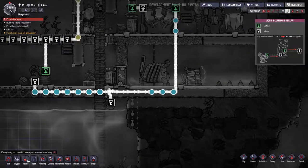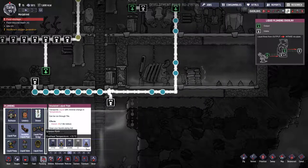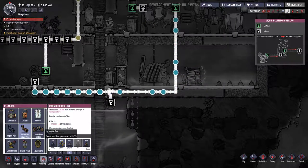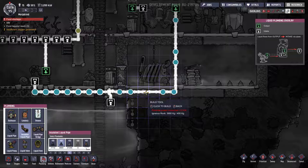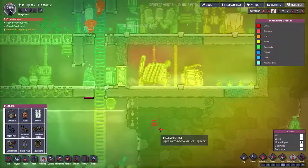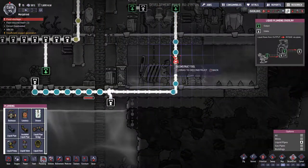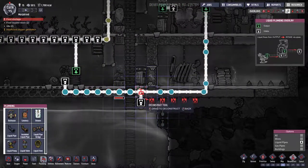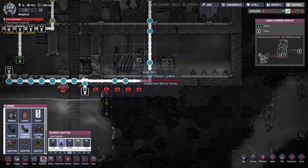I want this pipe to be insulated for some of the ride — from here, insulated with igneous rock. Overheat temperature — granite? Nah, insulated. To get this to work, we're going to need to deconstruct our pipe. Looking at the plumbing overview: uninsulated pipe runs through here, insulated pipe runs around over here, then de-insulated down here. We're going to make this pipe in here.